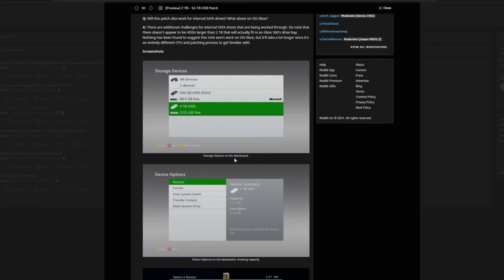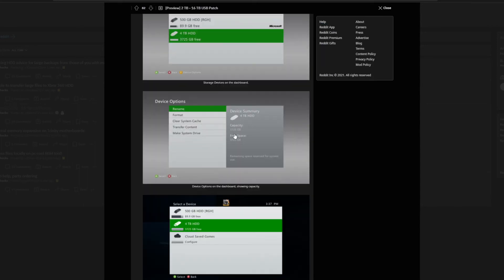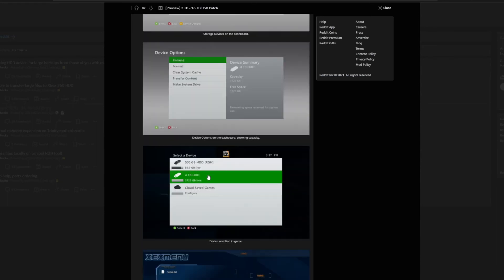But overall, this is a very cool thing, and here are the images that he shows basically as proof that it's working. So you can see there's the 500GB internal hard drive, and then there's a 4TB external one. And if you scroll down — free space, all in here. There we go.